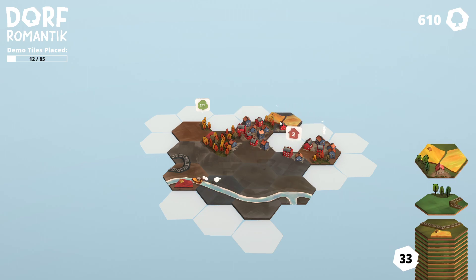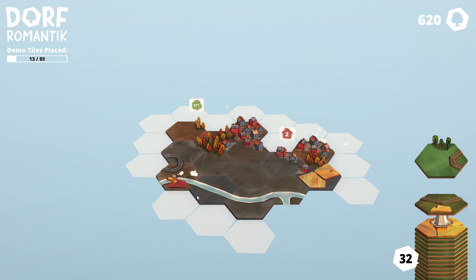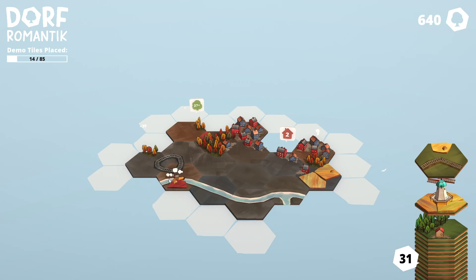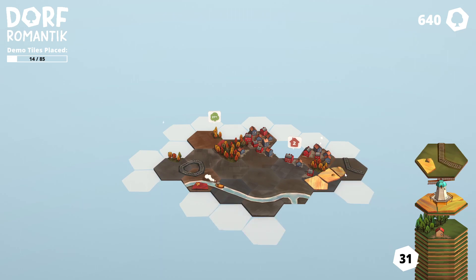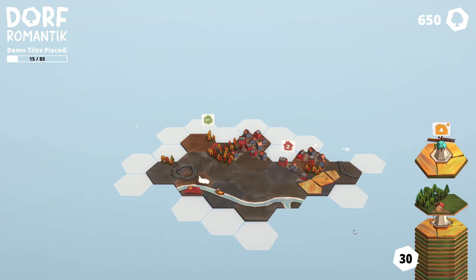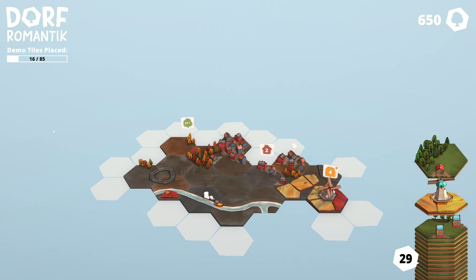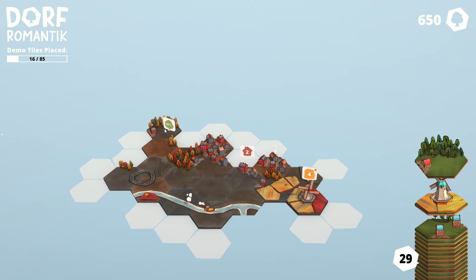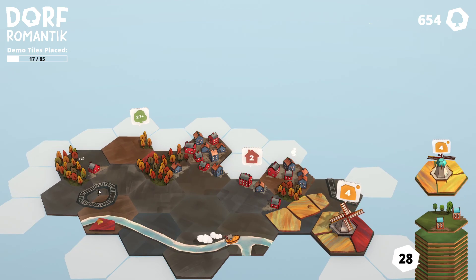Whatever I do here it fails automatically, so let's not do that. We can make a perfect circle — lovely, the best train tracks on Earth. And then there's a windmill — plus four for wheat. You're still plus 27 but you bring it down to plus 10, which is not really what I think we want.